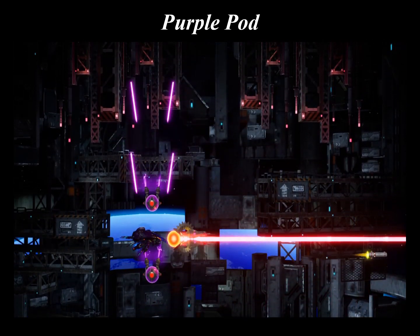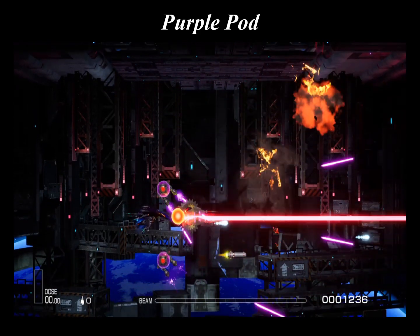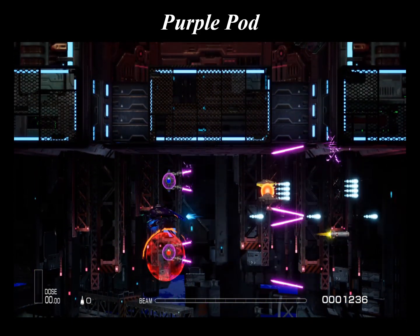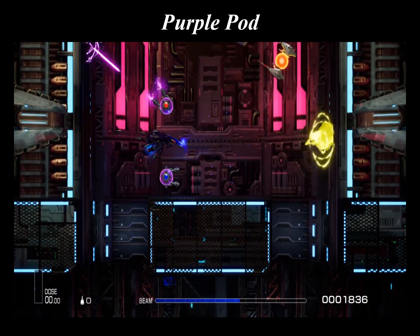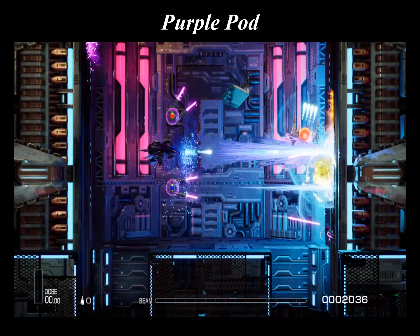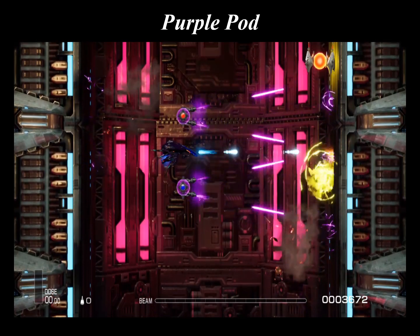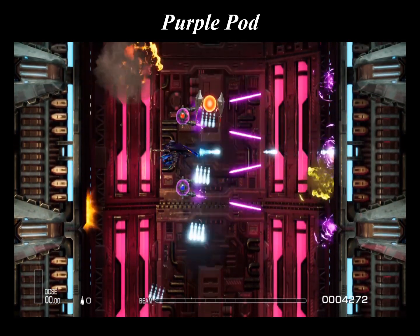According to the in-game description, the purple pod is a weapon born from secret development of a new pod type after the development of the RF series. It has impressive firepower, but is very draining on the pilot, so it was never officially adopted. Thank you for viewing. If you enjoyed this video and found it useful, please like and subscribe to this channel.